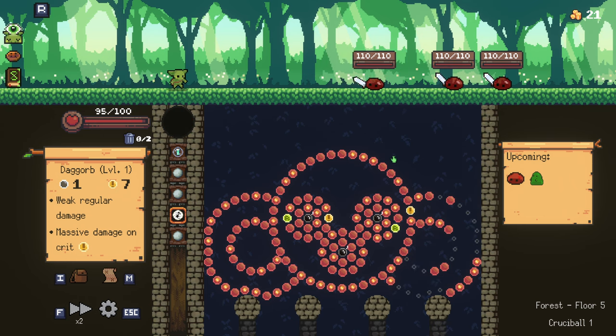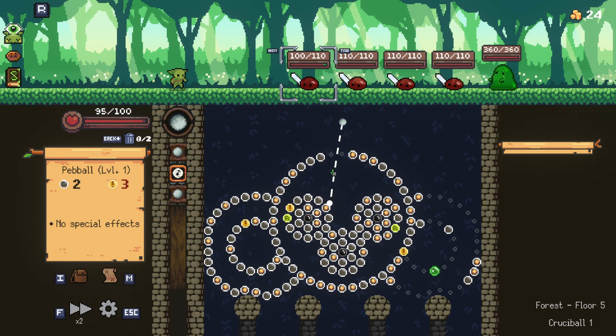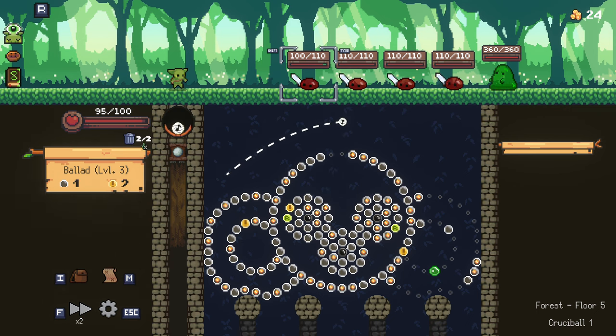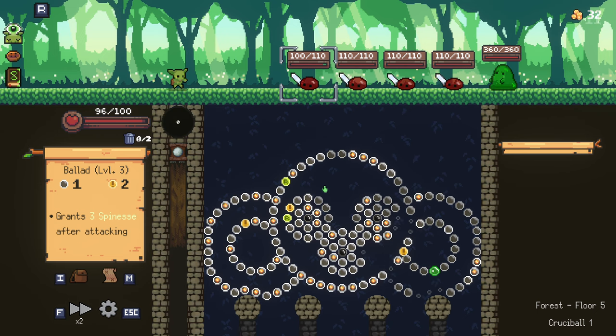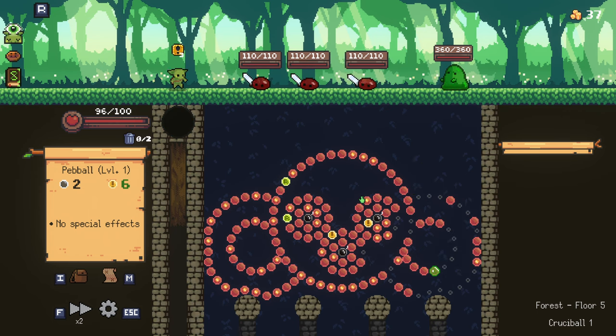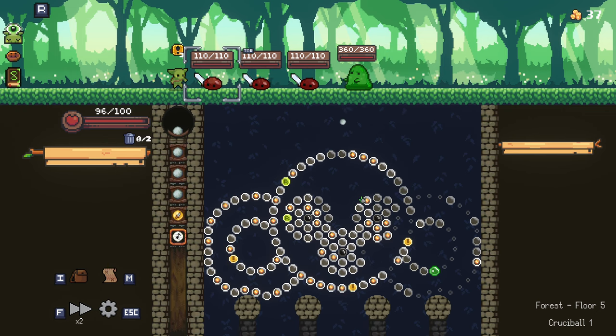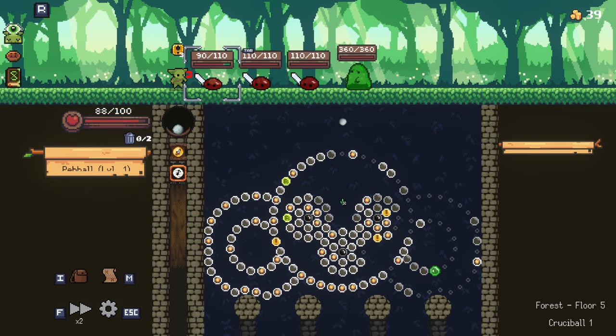Yeah, we killed one at least. So this basically covers one — that's going to be a pretty bad orb until later on. Once we get it leveled up it's going to be pretty goddamn good. This is actually going to be kind of a rough fight, I'm predicting. At least we can get rid of two stones at once now. Yeah it's going to be a rough fight — I'm going to take some good damage here.